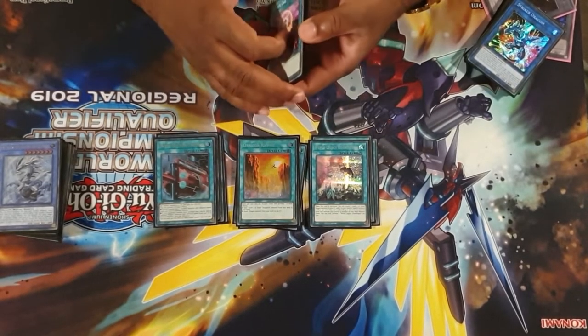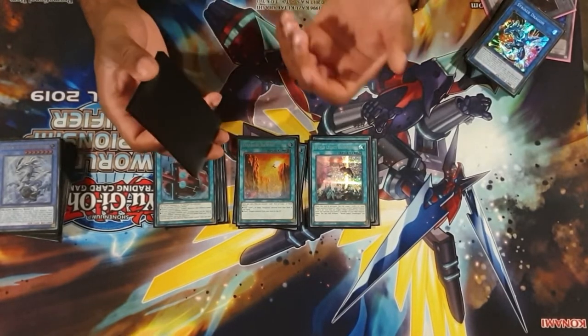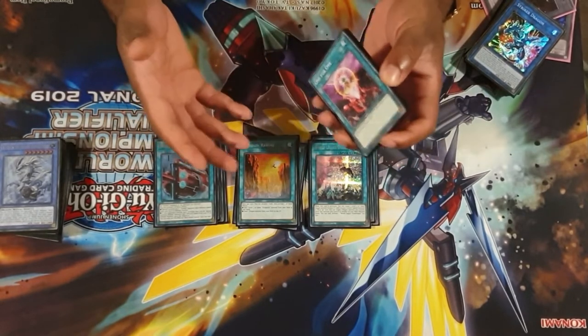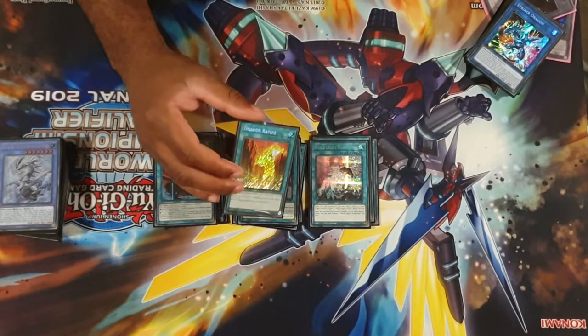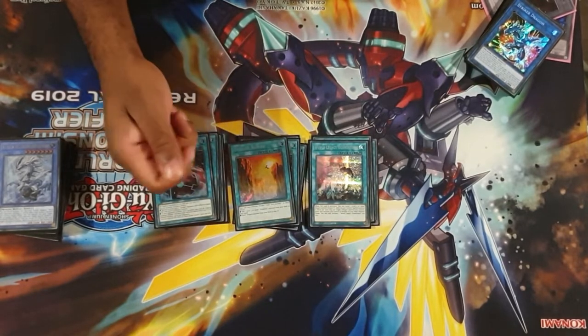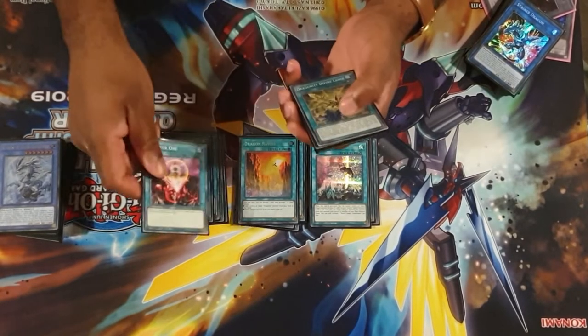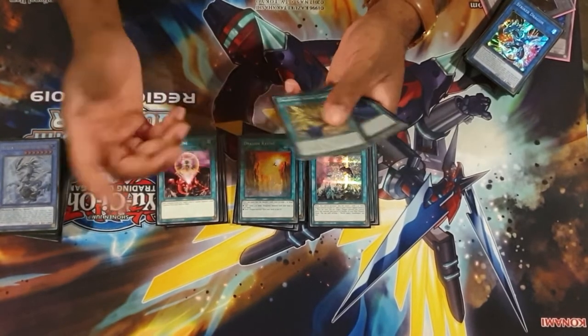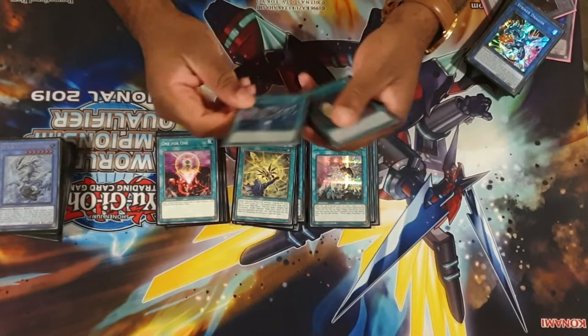Dragon Ravine is a nice card — searchable off Romulus, though not typically what you search most times. It's just nice to have as a second target, and good for dumping specific dragons in certain situations. Typically I use it if I've already opened Divine Lance: I can send Abs Router to get the Tracer, ensuring I have that for Savage at the end of the combo. One For One is here to get out your level one dragons, mainly Black Metal — it's another sort of pseudo-starter. Dragunity Divine Lance is an engine requirement: it gets you Phalanx from your deck equipped to Romulus, and that's how you start off most of your plays. Monster Reborn is a consistent extender.